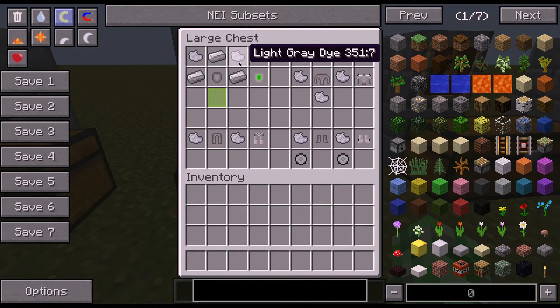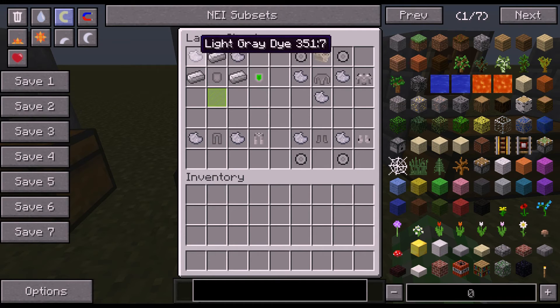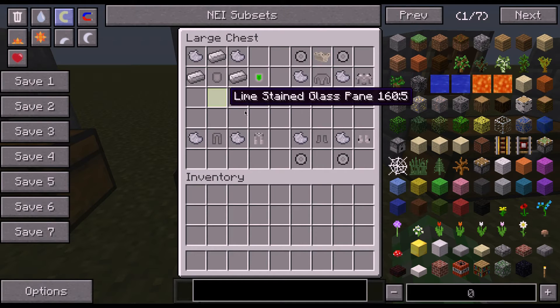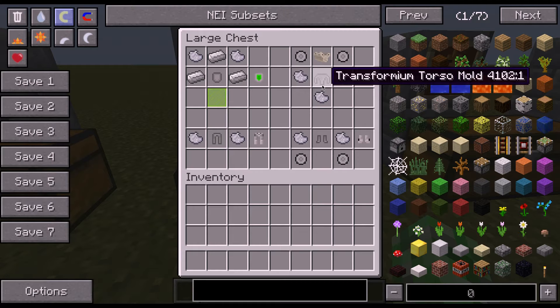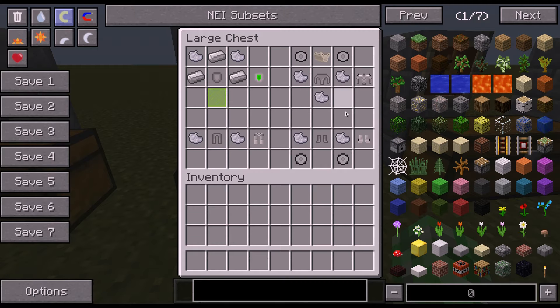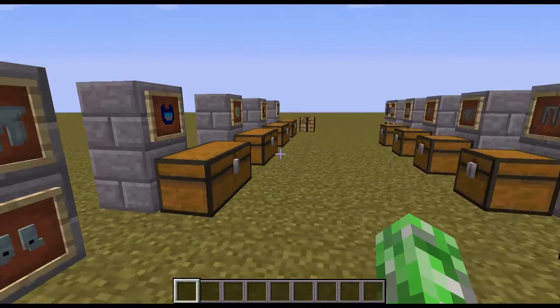So here's Verp - it's fun to say, I doubt it's the correct pronunciation, but yeah, it's fun. For this you'll need the transformium head mold, two light gray dyes, three iron ingots, and a lime stained glass pane. The torso, you'll need two wheels, standard engine, the transformium torso mold, and three light gray dye. The legs, you need transformium legs mold and two light gray dye. And then the feet, you will need the foot mold, two light gray dye, and two more wheels. And I believe with these two you can also put all four pieces together to get their respective cars.